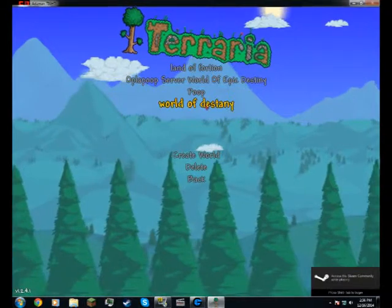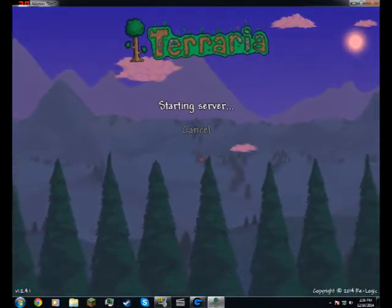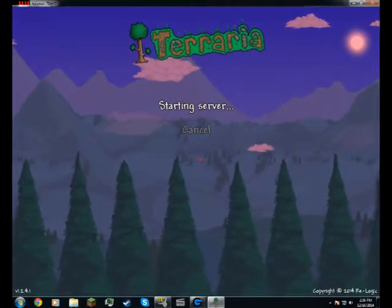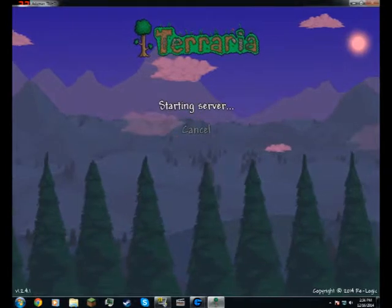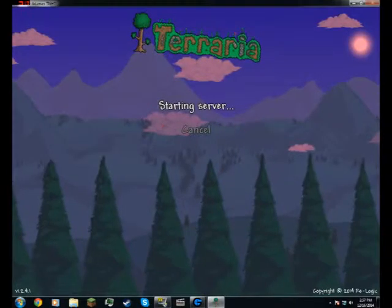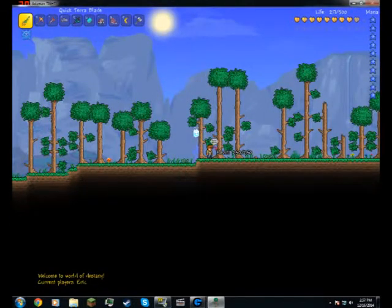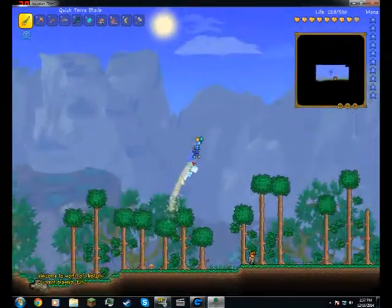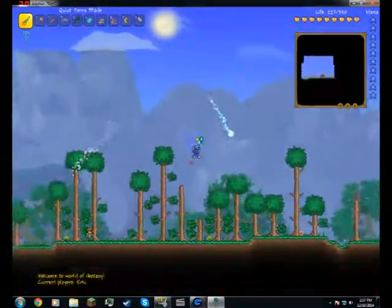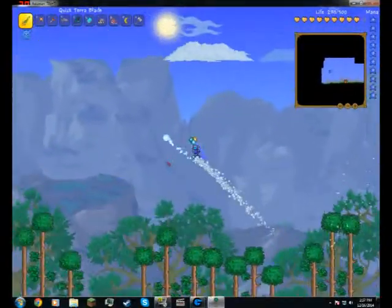So let's just pick this one — World of Destiny — you'll pick whatever world you want, or you can create a new one, and then it'll start the server. It should start, it takes a little while though, which I've learned. Found server — there you go. It's gotta get it set up, and then it'll join the other players who are in the lobby and you'll be good.